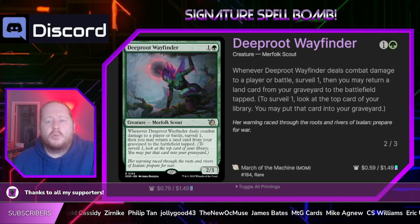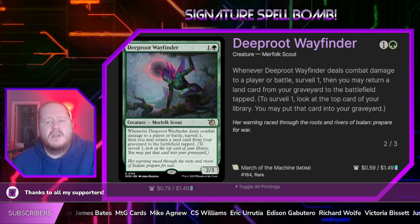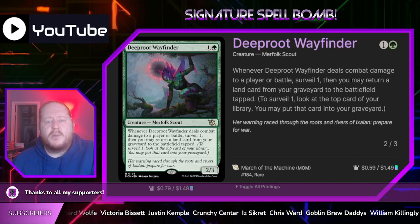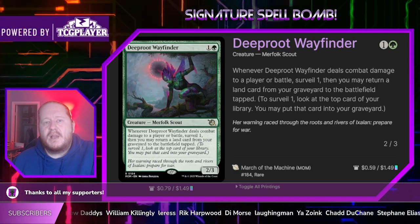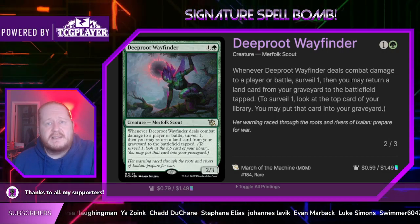Next we're running Deep Root Wayfinder. For 1 and a green it's a 2/3 out of March of the Machines. Whenever it deals combat damage to a player or a battle we surveil 1, then we may return a land card from our graveyard to the battlefield tapped. Ren's ability to mill us three cards will also allow us to get some lands into the graveyard for Deep Root Wayfinder to hit, along with other cards like it.